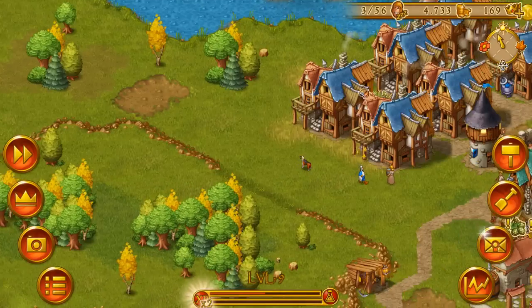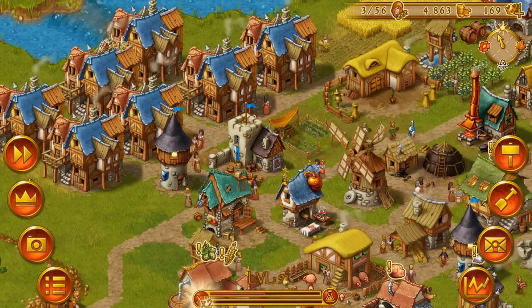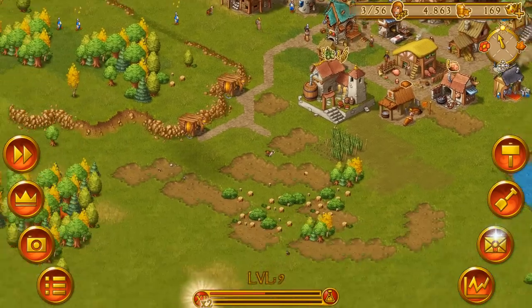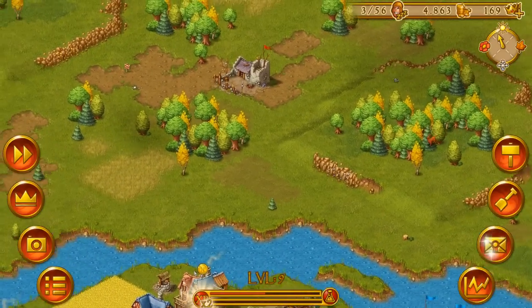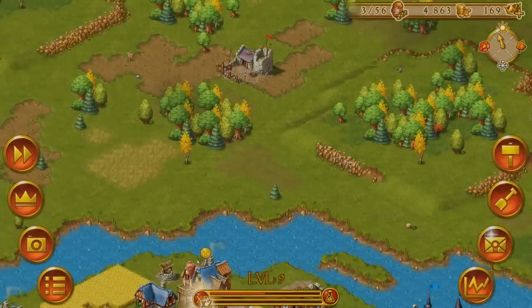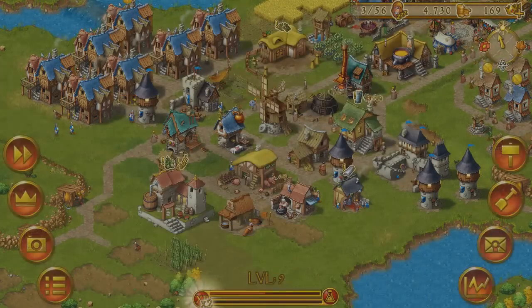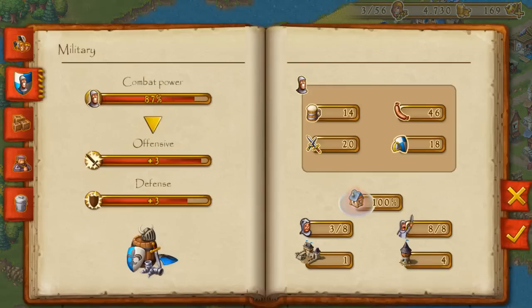Bandits zero, Mayor of Town one! We have been victorious — one bandit camp down. But there might be more bandit camps on the map as they spawn randomly. Up here in the north there is another one — we could send over the rest of our soldiers and fight them off. But I'll leave it here. We have four guard towers set up and they will now automatically fend off any incoming bandit raids. Hopefully they can win since our combat power is already at 87%.